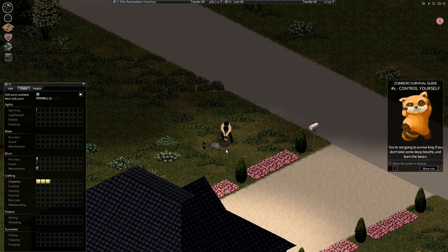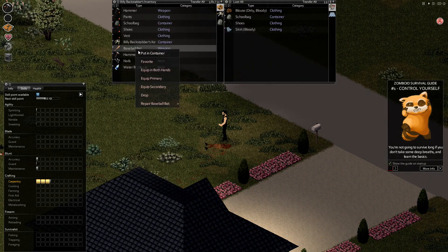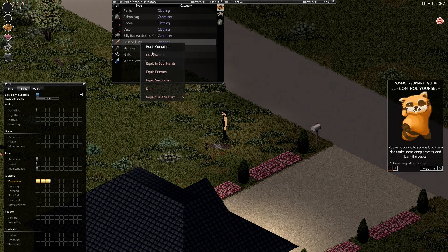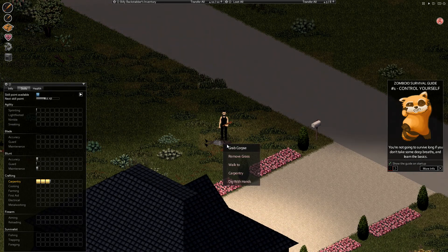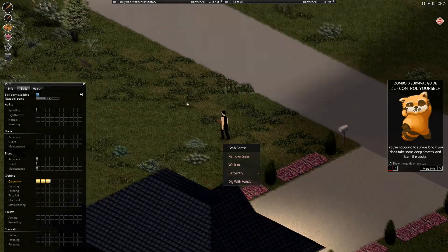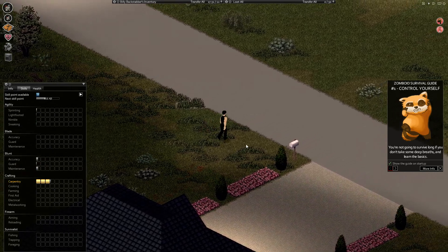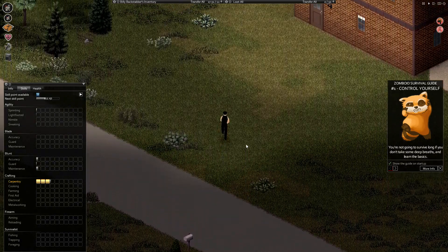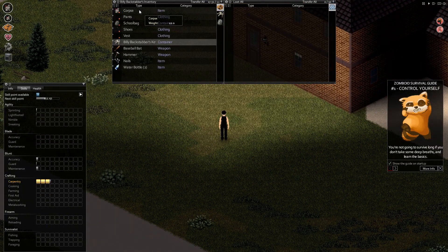One shot. Let me equip my bat. Let's put this in the container. I need to move this corpse because, like I said, you get depressed or something — I don't want that. So let's drop the corpse right here.